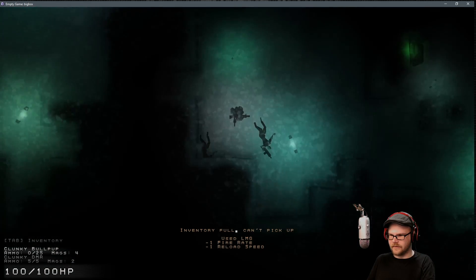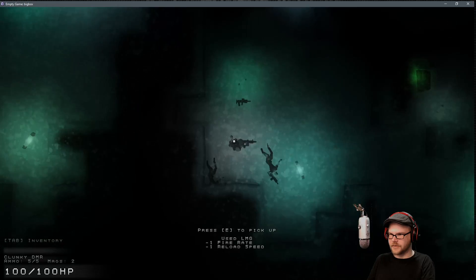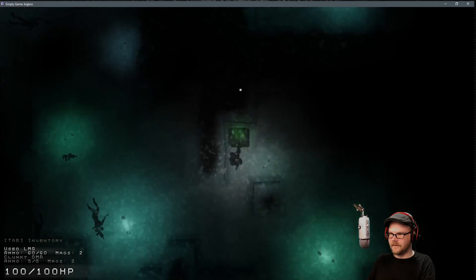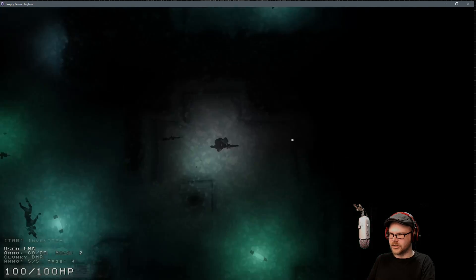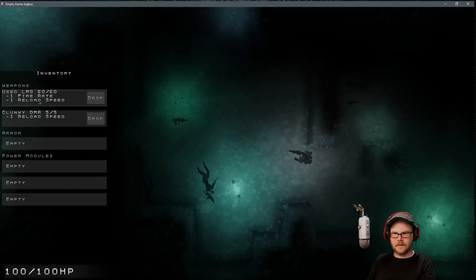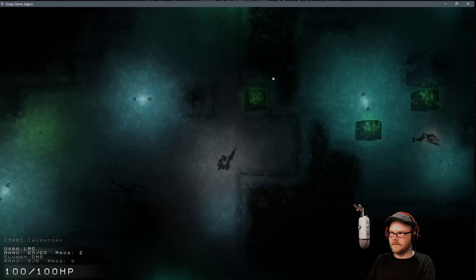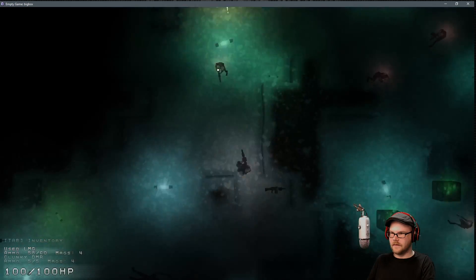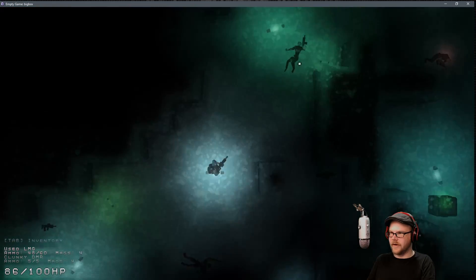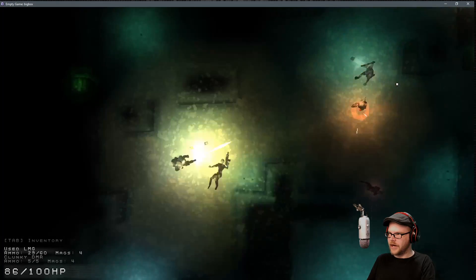I want this gun. I want to drop this thing. Let's drop — G — give me this one. I got a shotgun already. Oh, this is no good, we're not accurate at all. Spray and pray, spray and pray.